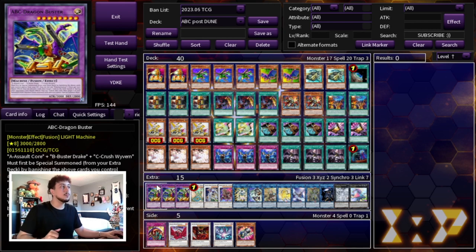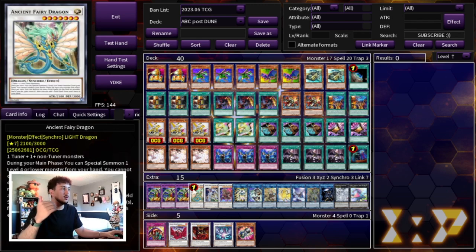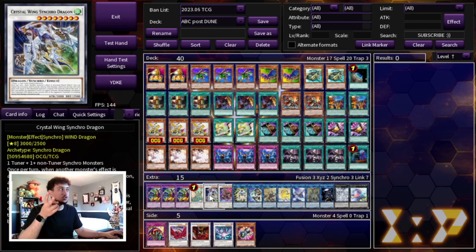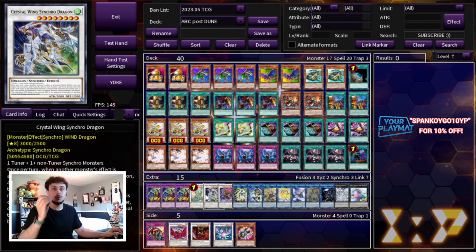Moving to the extra deck: we're playing 3 ABC Dragon Buster. I like 3 because I usually get rid of 1 off Prosperity, and if I get rid of a second off Prosperity and then face something like Kashtira that rips my extra deck, having only 1 left becomes an issue. We're also playing 1 Ancient Fairy Dragon and 1 Crystal Wing. These are essentially your way to play around Nibiru — you're not going to lose to Nibiru, which is really important.